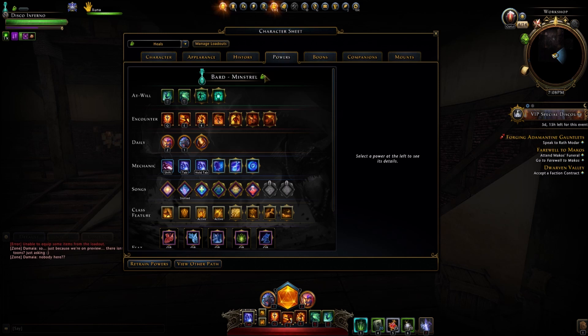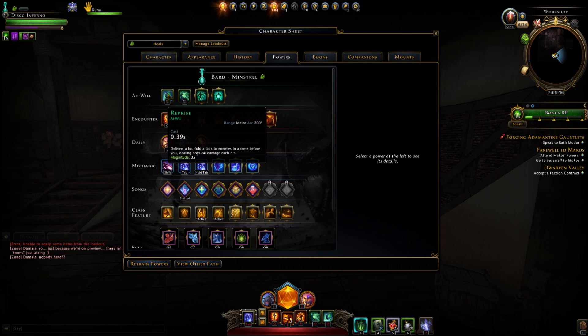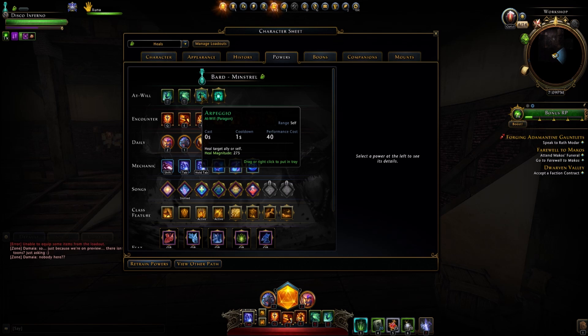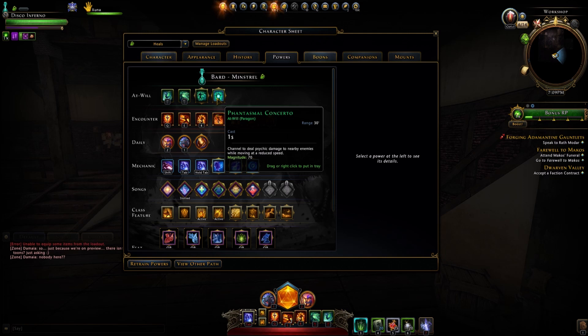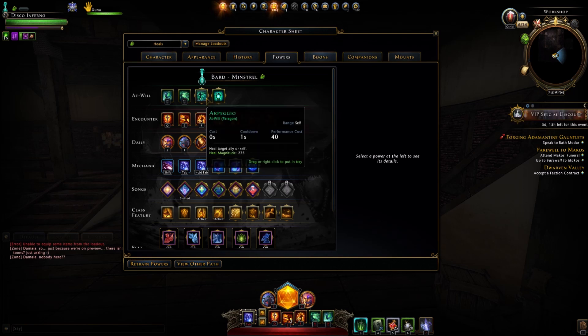Here we are — this is the healing Paragon, the Minstrel. Let's go ahead and look at the At-Wills. Reprise I've already gone over in the DPS video — it delivers a 4-fold attack to enemies in a cone, physical damage, 35 magnitude. Same thing with Fletch, which is on both Paragons — single target psychic damage, 180 magnitude. Then we have Arpeggio, which heals a target ally or self, 275 healing magnitude. The final At-Will is Phantasmal Concerto — you channel to deal psychic damage to nearby enemies while moving at reduced speed, 7D magnitude, an AoE option where the other At-Will is a healing one.